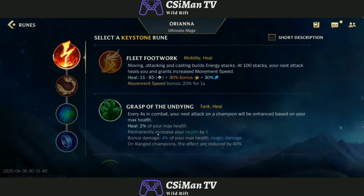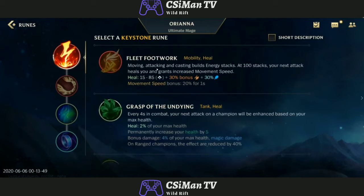Fleet Footwork — this is really good for Jhin, specifically, but good for a lot of champions. Moving, attacking, and casting builds energy stacks. At 100 stacks, your next attack heals you and grants movement speed. This might be good for Yasuo too. Moving and attacking will stack up to 100, and then you can just do one big auto after building that up.